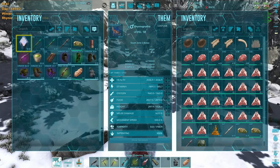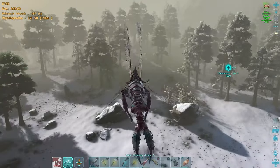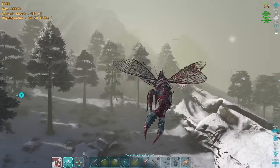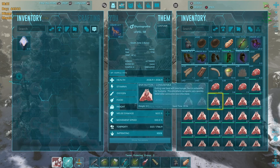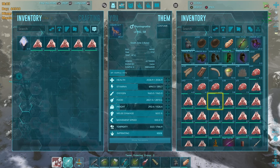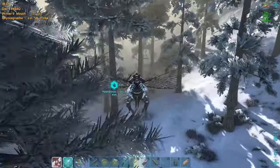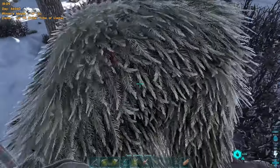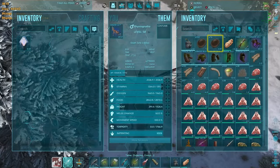26 raw mutton — that'll be more than enough for a level 5 Euty. I'm going to chuck everything out of my inventory into the Rhino, then take just the seven pieces of mutton I need so I can hop off the Rhino and put it straight into the Euty's inventory, then fly off again before anything aggros. I don't really want anything attacking her — not because I'm worried about taming effectiveness, but because she's only level 5 and she'll die really easily. And now we wait.